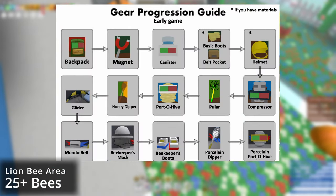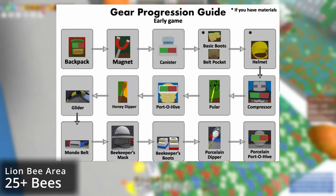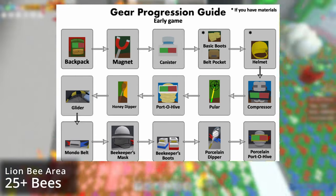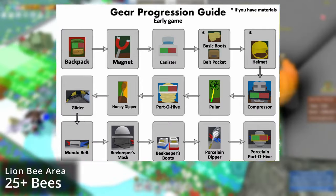Now that you are in the mountaintop area, I recommend getting these items in this order: the glider, Mondo belt, beekeeper mask, beekeeper boots, porcelain dipper, and porcelain portal hive.